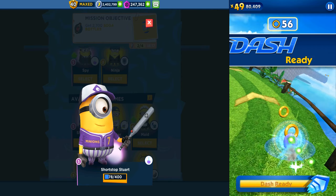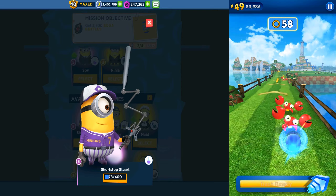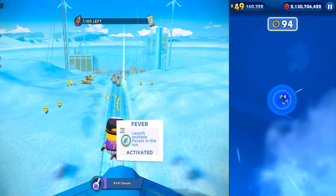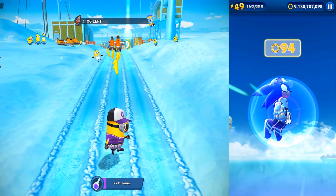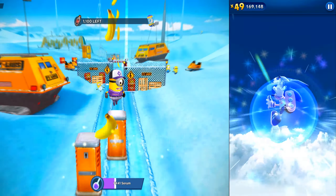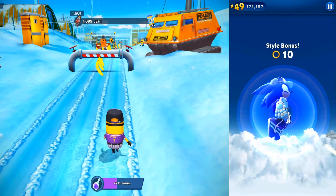In Minion Rush we have a new special mission, Ice Ice Rocket, with only 4 days left — it will be finished by March 13th. The Minion is running in Arctic Base, collecting soda bottles in milestone number 5 of stage 3. On the right side, our Sonic is going to collect some rings and defeat Krabs, and we will also fight against bosses.